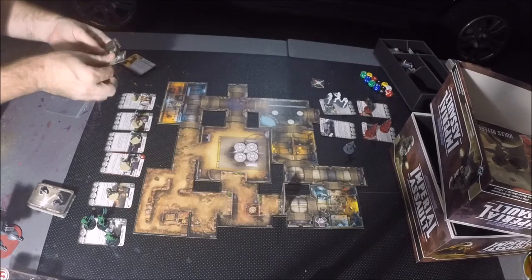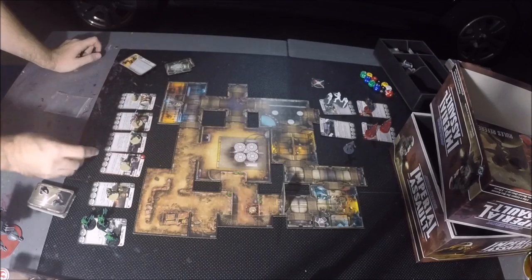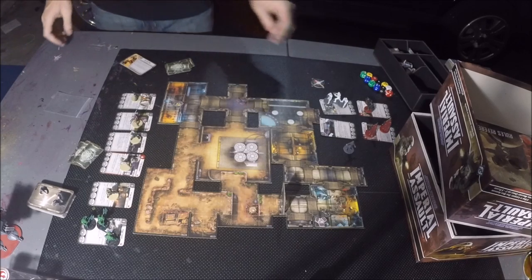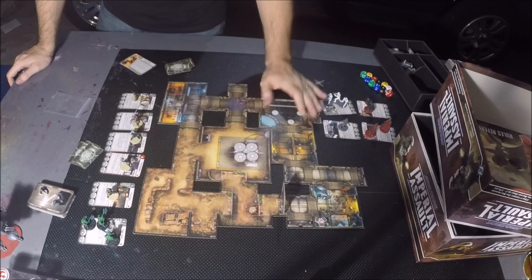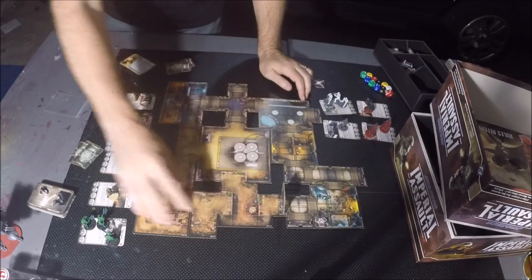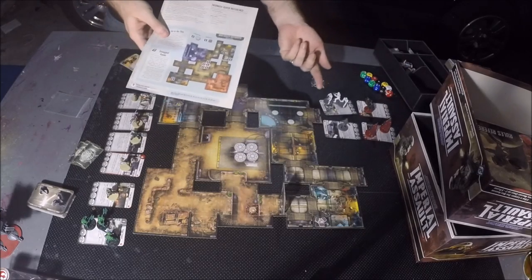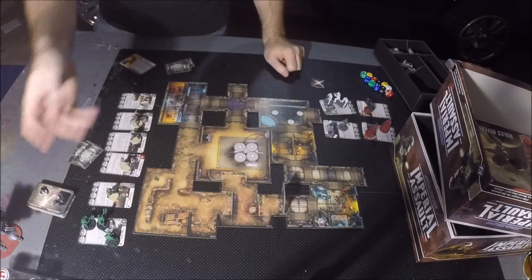That's the command deck — shuffle it up. The game starts and each player draws three cards. Whoever wins initiative can choose which deployment zone they want. One section of the map will be in blue, one in red. So you can flip the map around or switch seats based on preference.